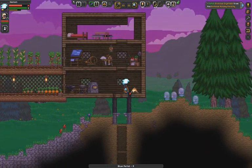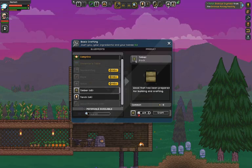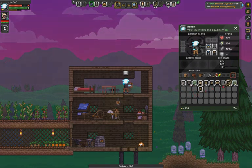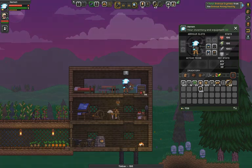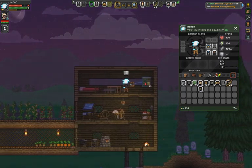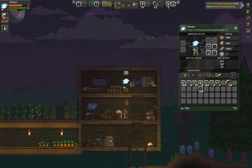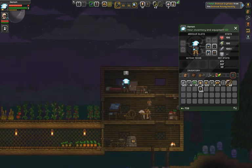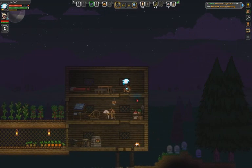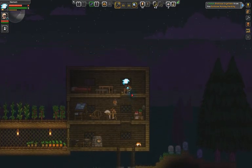Alright, we got more wood. Let's go put in the wood. Let's not use up all the wood, let's just use what we need. There we go. Alright, we finally have a nice little home thing.